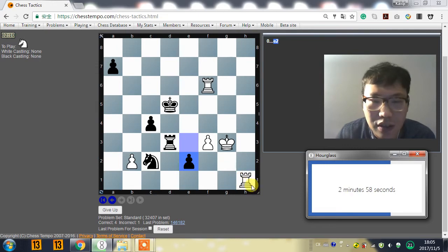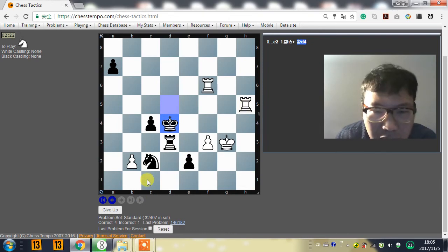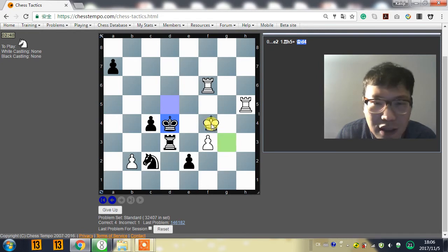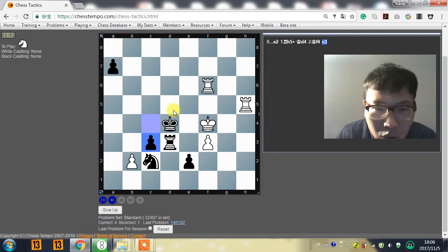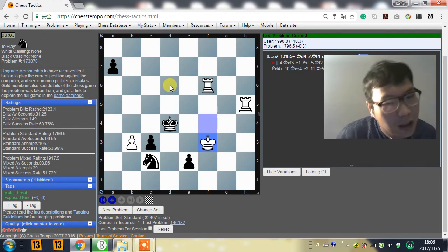Rook h5, king d4, king f4. Rook f3 — let's make a check here. King d4. We need to find a nice move. King e3 is coming. Check, king e3. How to prevent e1 promoting? King f4 — I think this is the best. C3. If promote, rook d6. Now we should — b takes c3, or b3. I think b3 is good enough to prevent king c3. Rook takes, king takes, even promote to queen — we will have rook d6 to make a checkmate. This is a tough one.